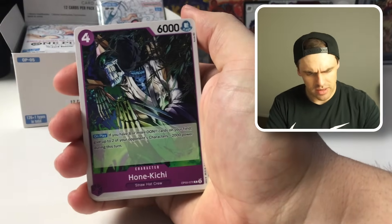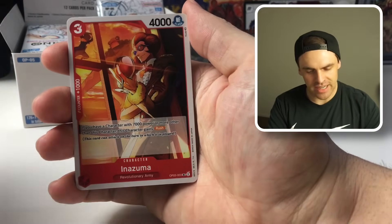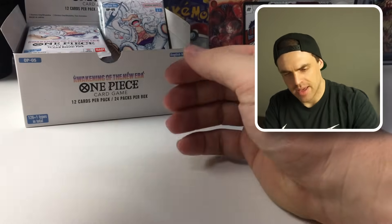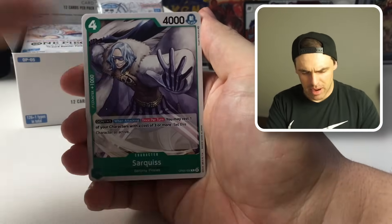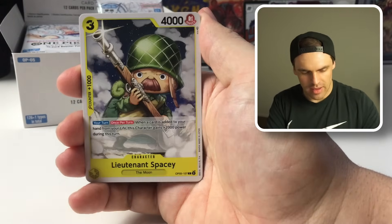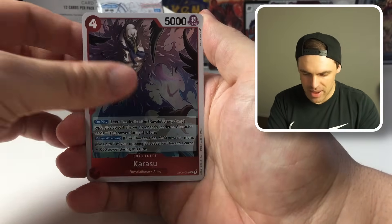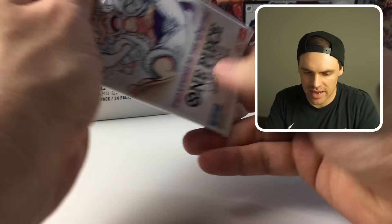Alright, busting onto this next pack — about halfway through the right side. Four hits, not bad at all. We've got a Holy, nice to see that. Pell, Gamma Knife, Dragon Claw, Miss Double Finger, Punk Rotten Inazuma, Beppo, and Rosenate as the other rare for that pack. We started off hot, we've slowed down a little bit. Last set, all the boxes we opened had all the hits kind of on one side — all the secrets on one side. We've got another Karasu, really nice to see, definitely gonna be running Betty at some point. And then another Hound Blaze — these two were together last time, weren't they? See if those rares always stack together again.